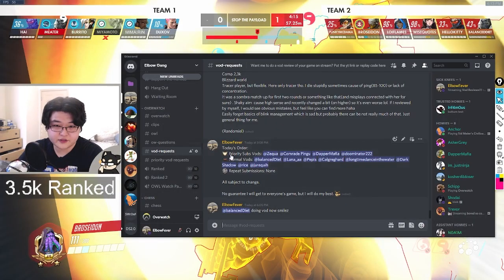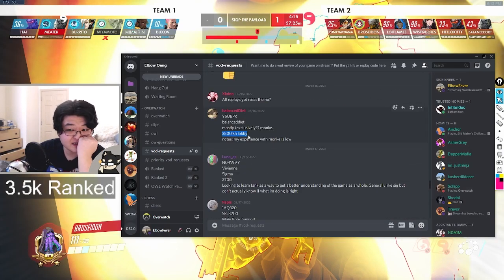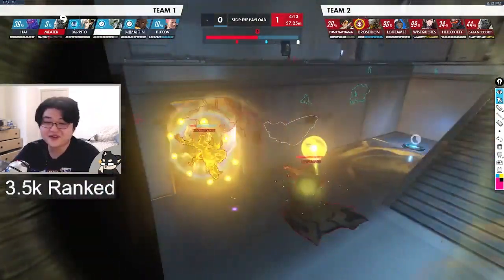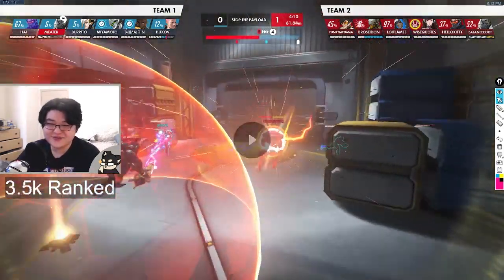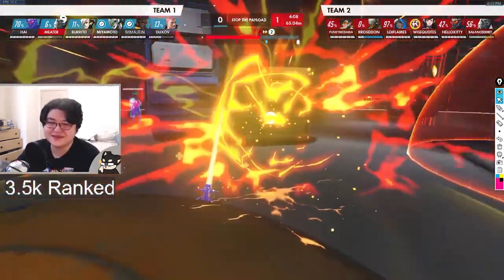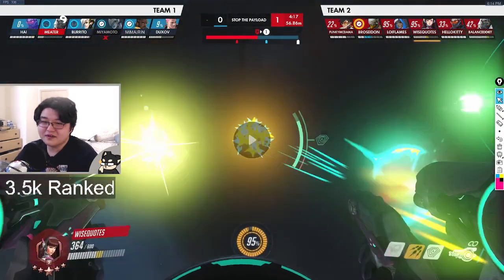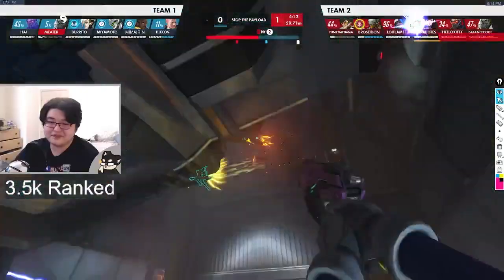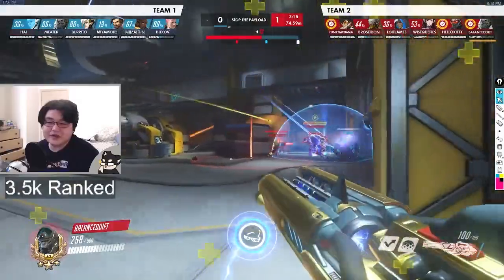It very clearly says 3.5 — 3.5 ish lobby. God, this 'ish' is doing a lot of fucking work. What is this game? That was like four shit ults in a row — your Primal, the Grab, the Bomb, and that Trance — all garbage.